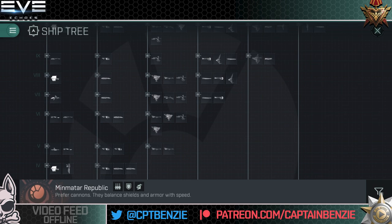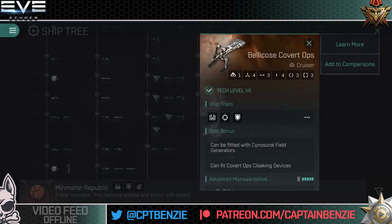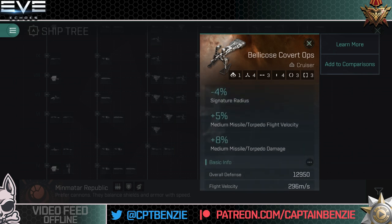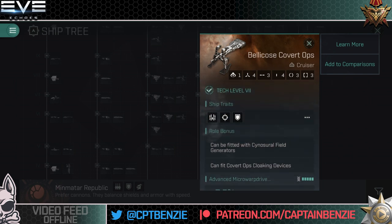A better option if you're already achieving your minimum scan radius might be coming across at tech level six to something like the bellicose or arbitrator, or at tech level seven the bellicose covert ops, arbitrator covert ops, celestis covert ops, or blackbird covert ops. These have the three mid slots required to fit a wide resonance scanner, a relic analyzer, and a data analyzer. They can also fit covert ops cloaking devices, which really helps if you want to go out into nullsec. There are no direct bonuses to the scanners here, so you will need to accommodate for that elsewhere.